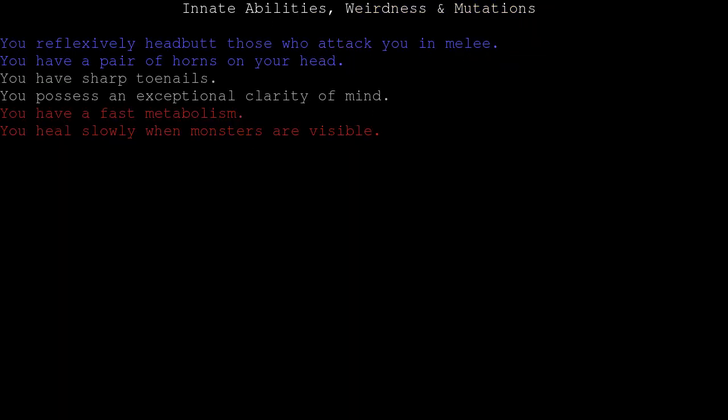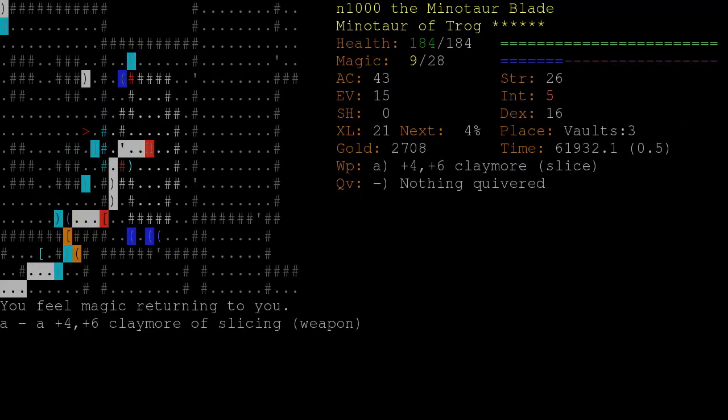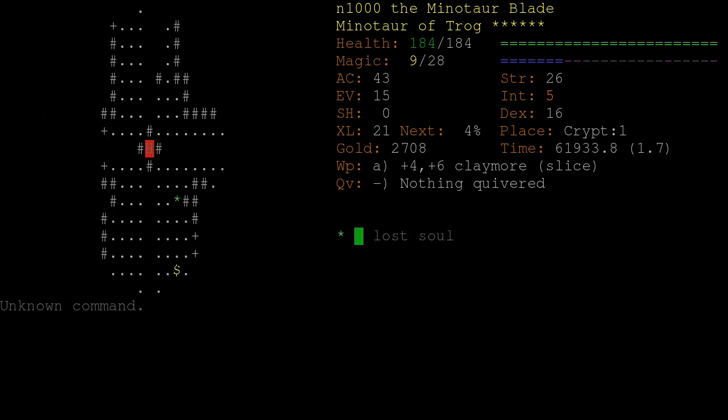I lost evolution and got fast metabolism. Clarity is nice. Fast metabolism is just annoying - it's not dangerous at all. Slow healing is a bit dangerous and quite frustrating. Early on I dropped my holy claymore even though it would be really useful here, but the main threats in Crypt are definitely things which can be taken care of with anti-magic more usefully.